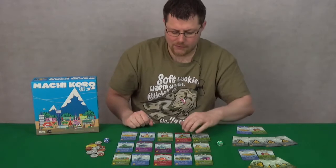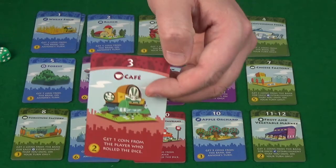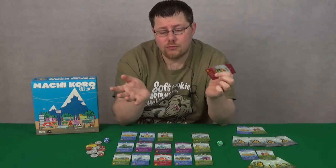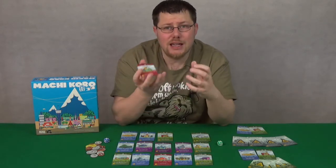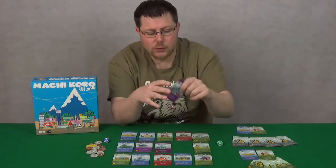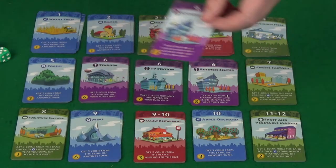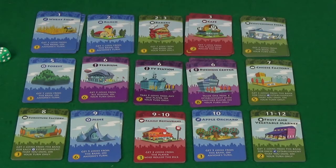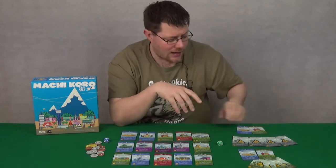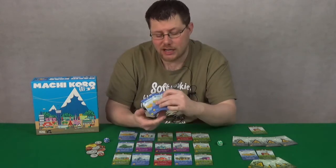The other colours we have are red — and unsurprisingly these are the mean buildings. The red buildings trigger when any other player rolls the dice. If you've got a red building you'll take money from the player who rolled. The purple buildings are special buildings — each one is different and you can only have one copy of each. Whereas the others you can buy multiple copies, so you could have a tonne of wheat fields and when someone rolls a one, you get a tonne of cash.